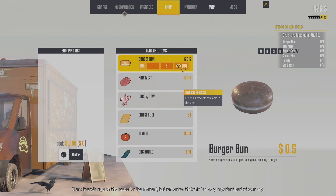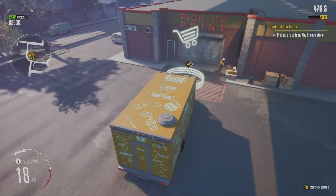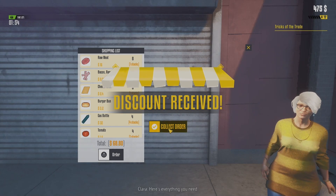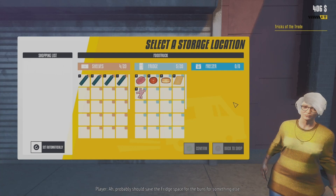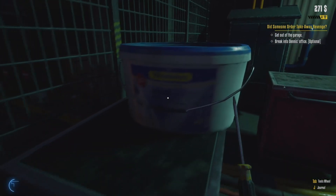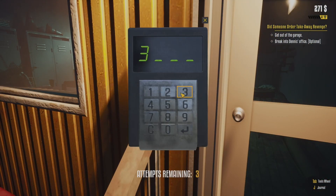Now we'll move on to ordering the food, which is very simple. You click the products that you want to order and put them into your shopping list. Then you come down to the pick-up point, collect all the items from your shopping list, and place them into your shelves and fridge. You can place them where you want, or set automatic placement. Inside this section you'll also be able to do little mini games — for example, unlocking a door with a code written on a shelf. Here I had to put in the code 3792 to enter the room.